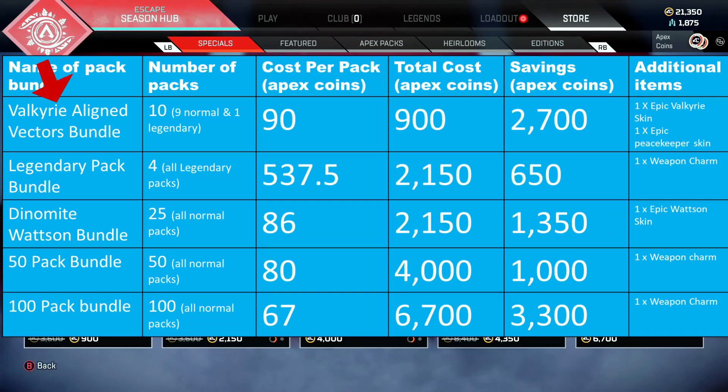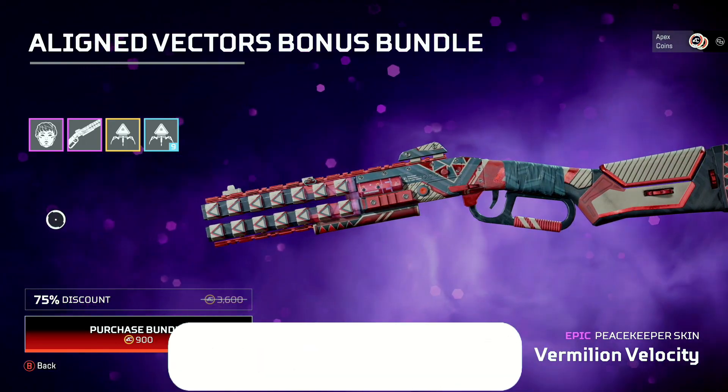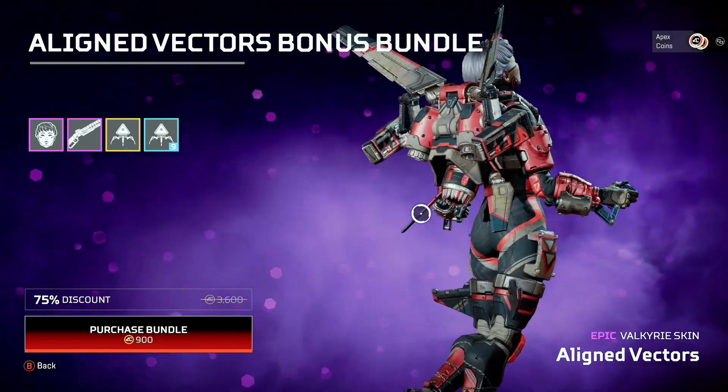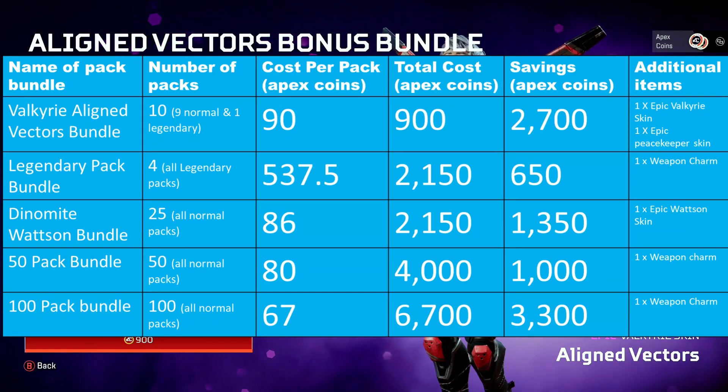The Valkyrie Aligned Vectors Bundle will give you 9 normal packs and 1 legendary pack. It works out at around 90 coins per pack, a saving of 10 Apex Coins per pack on the usual cost. The plus here is that you get 2 Epic Skins worth around 2,300 Apex Coins included, and this is probably the best value bundle you can get, as it only costs 900 Apex Coins in total.